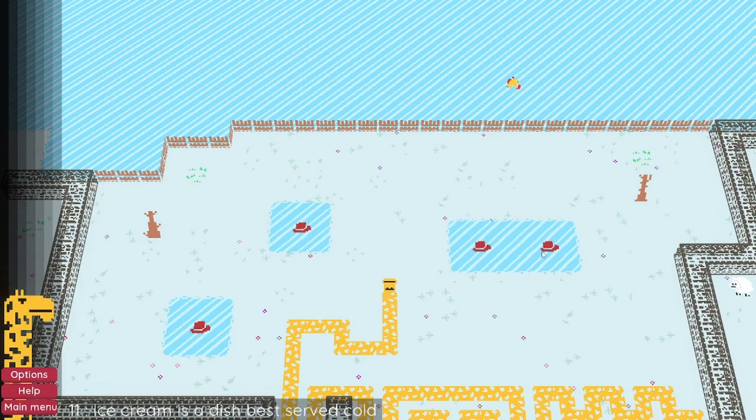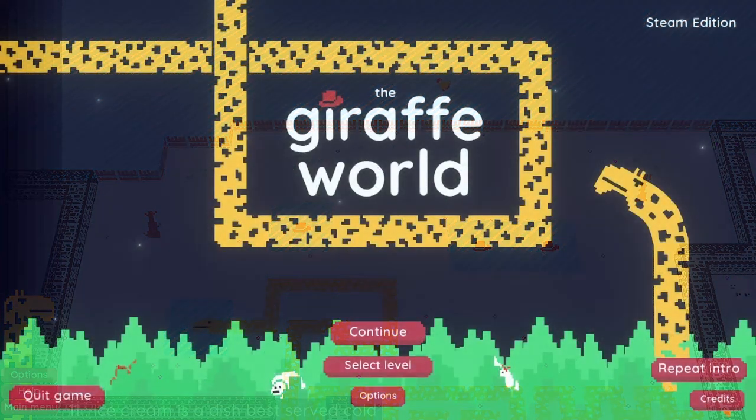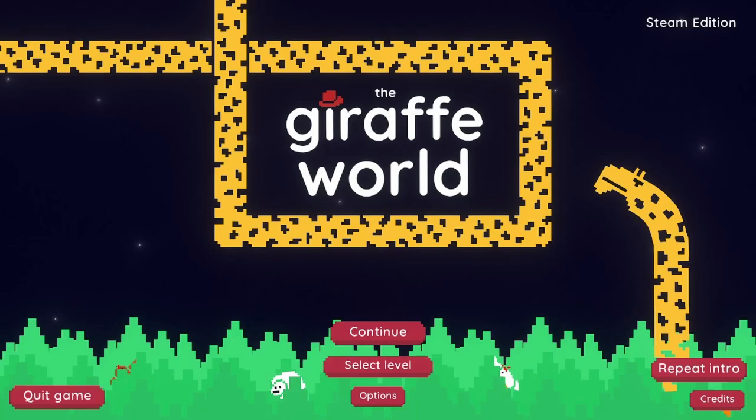Ice cream is a dish best served cold — so we have ice. I've played through the first 10 levels in this video. I really enjoy this game. It starts at a quick pace — the first few levels you're just getting accustomed to it, but it gets challenging. Every 10 levels there's an additional gimmick; for example, levels 11 to 20 introduce ice, so you have less control and more challenging puzzles. The first 10 levels are not reflective of the difficulty — it gets harder and harder.